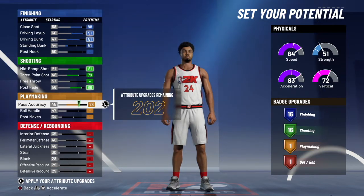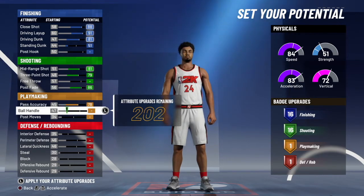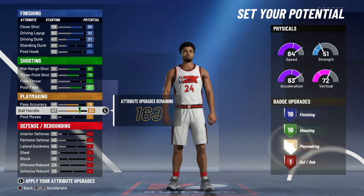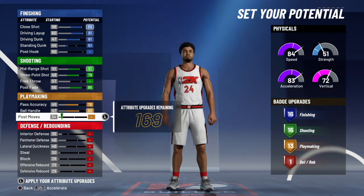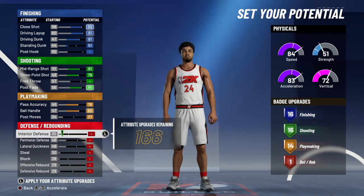For pass accuracy — a lot of you say Kobe Bryant does not pass the ball. Well, actually in his prime he averaged around six assists per game. I was reading it right here — six assists per game in his prime, around 2005. And yeah, Kobe does pass the ball. Ball handling goes up to 80, and playmaking to 37 right here so that you can get 14 playmaking badges.